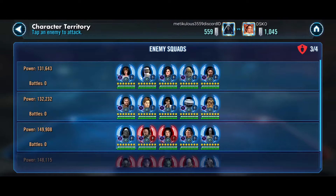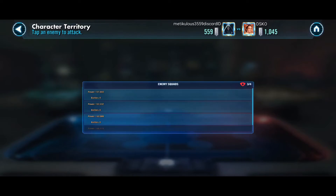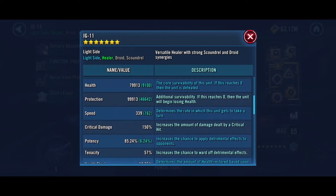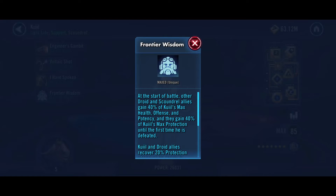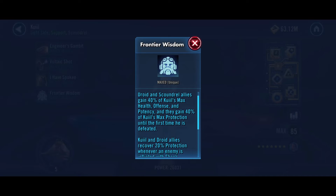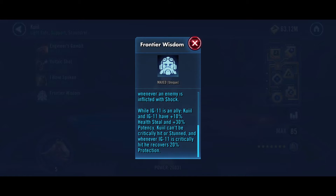This IG-11 is, for some reason, 339 speed. And I know Quill gives health and protection — yep, max protection. So how am I going to allocate my teams here? I can use Imperial Troopers — but where do I want to use them?